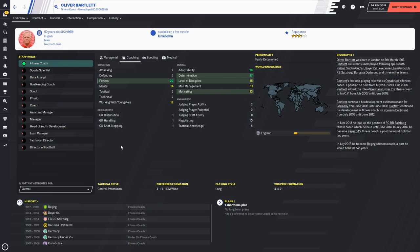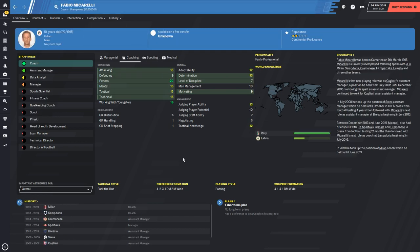Oliver Bartler is one of the best fitness coaches on the game — 20 fitness, 4.5 stars, 17 determination, 15 level of discipline, 13 motivating, and he's unemployed. The final one under fitness is Fabio Miccarelli — 20 fitness and 18 working with youngsters. His mental attributes aren't the best but he is still a very good fitness coach.